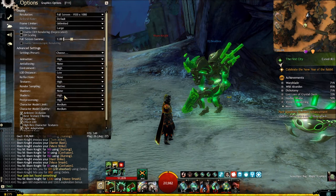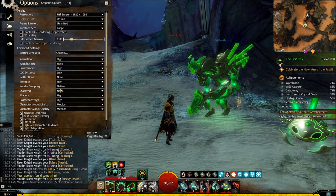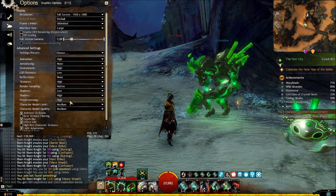Hi guys, I'm just testing the shadow. So when you put it at none, this is how it looks like when you put it at none. And if you put shadow at low, this is how it looks like.